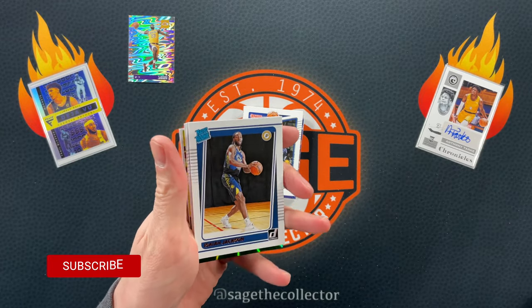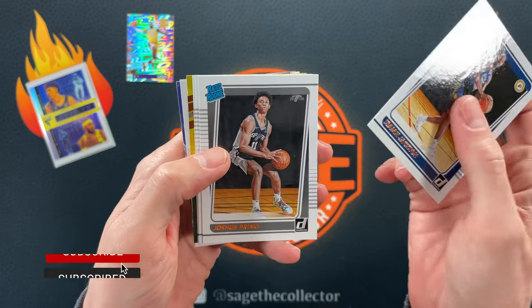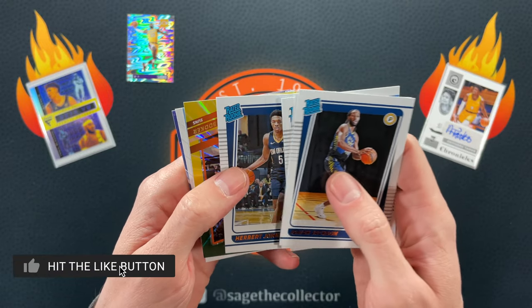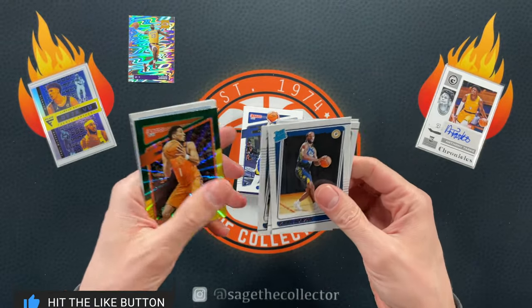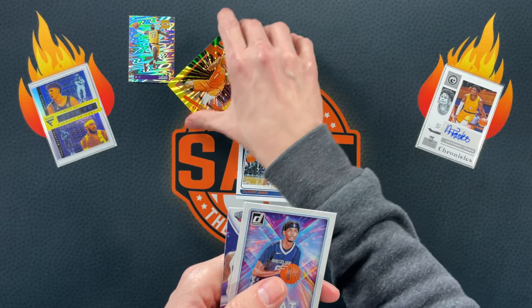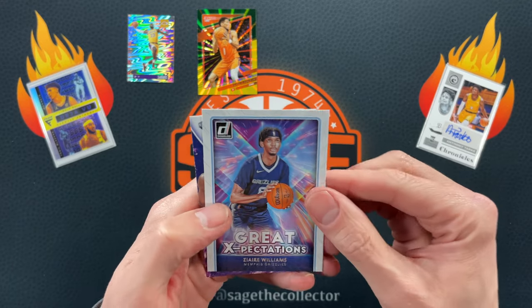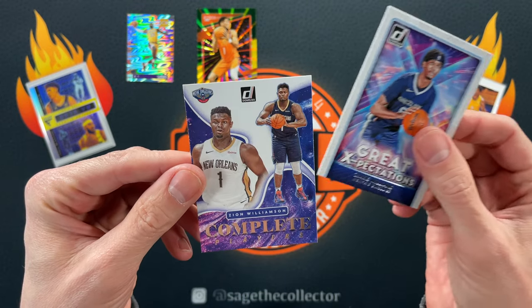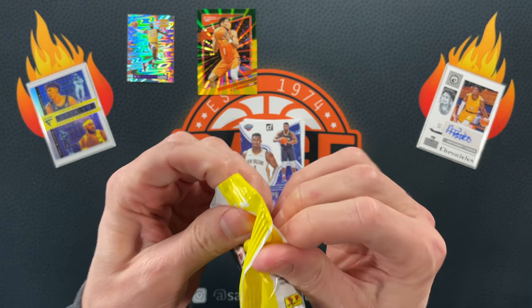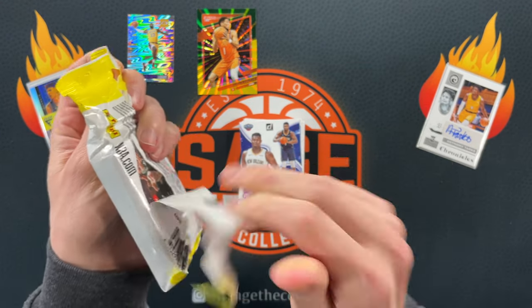Finally we're at the rookies: we got Isaiah Jackson, Primo, Wiggins, and Herb Jones. D-Book, but yikes. I'm gonna put them up here just so we've got something to look at. Great Expectations of Zayir and Zion Complete Players — so still quite the battle.